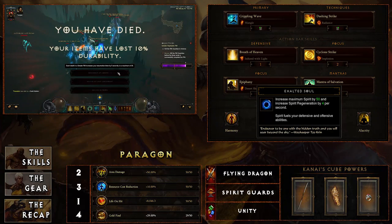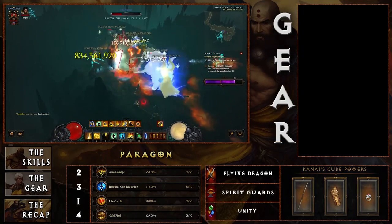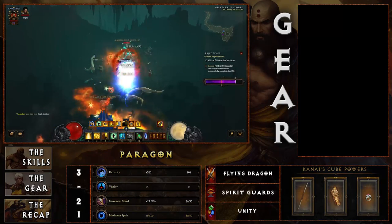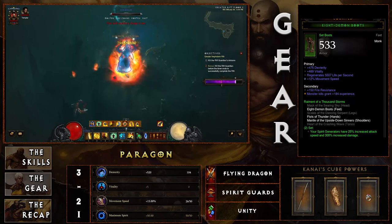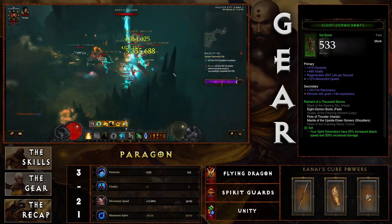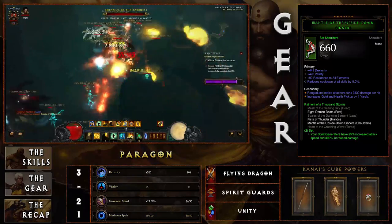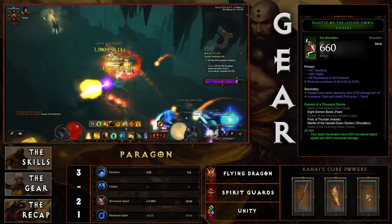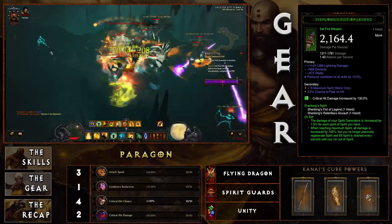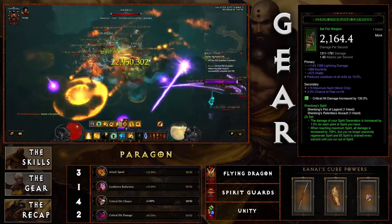Now let's look at the gear for the monk. A two-piece Raiment set between the boots and shoulders is very important — the two-piece set bonus gives your spirit generators 25 percent increased attack speed and 300 percent increased damage, which is huge for a spirit-generating attack build. The other set to look at is Shenlongs, the fist weapons that do incredible damage as of patch 2.3.